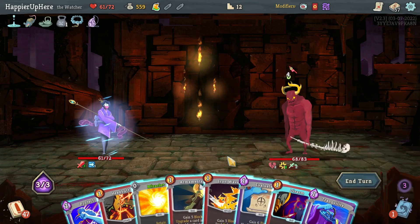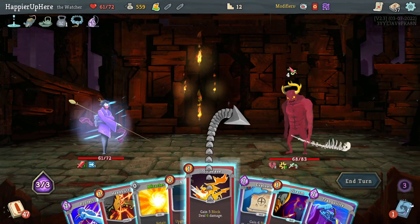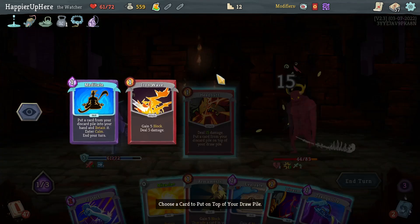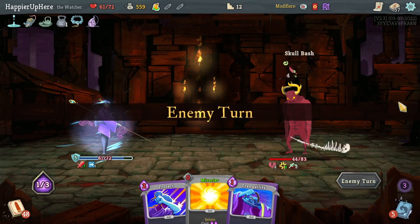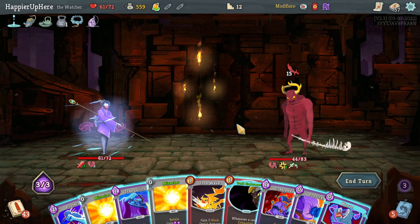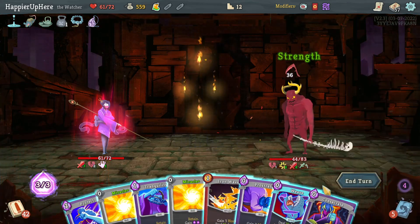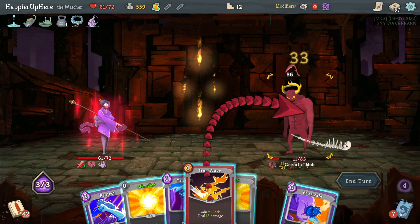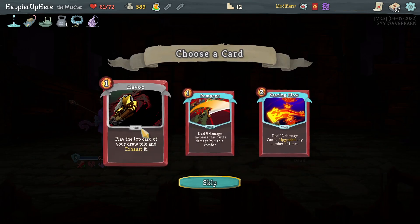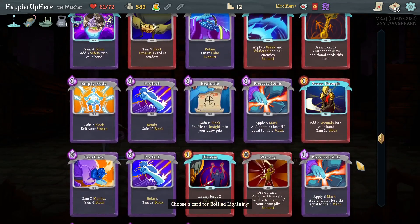Six incoming — luckily he's weakened, so I can do Iron Wave. Disarm is pretty useless. Could upgrade a Headbutt for another Iron Wave, or just do Headbutt — let's do Headbutt here and put Iron Wave back. 15 incoming — lot of energy. Let's play Dark Embrace then Crescendo. Consecrate, Weave — the enemy is vulnerable too, so that should be enough. Perfect this one too! Got Bottle Lightning. Another Havoc — I think that's the only card I already have — and then Bottle Lightning.